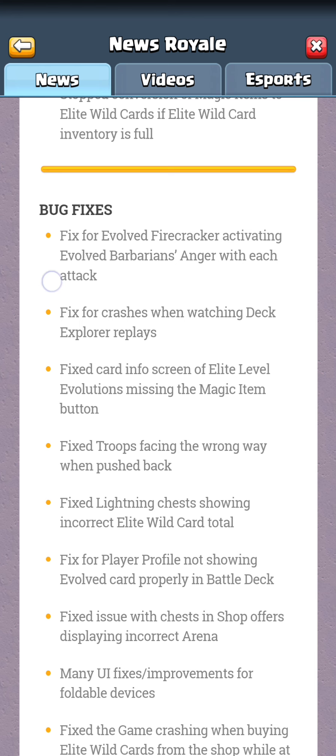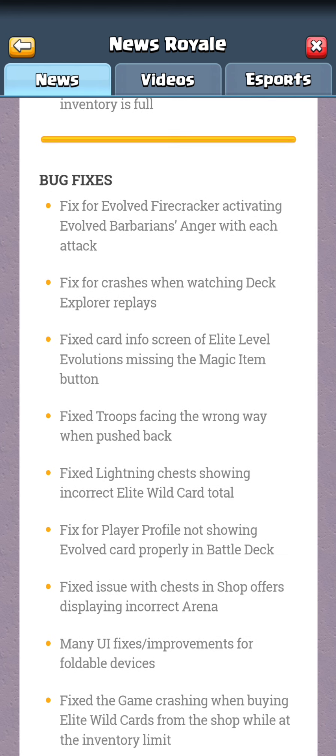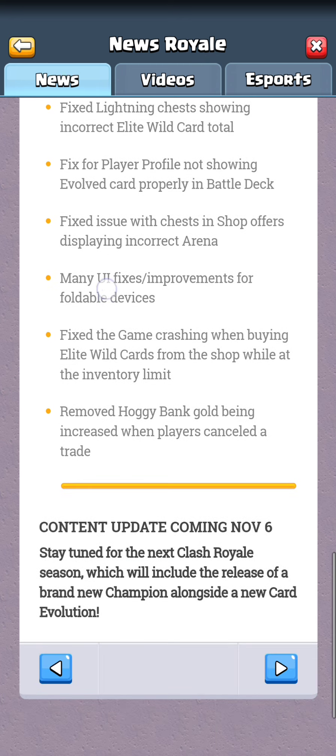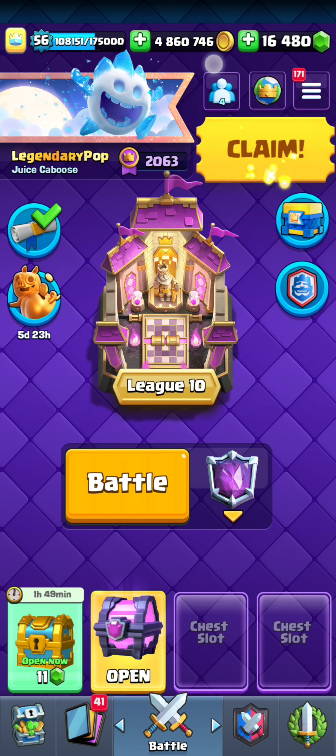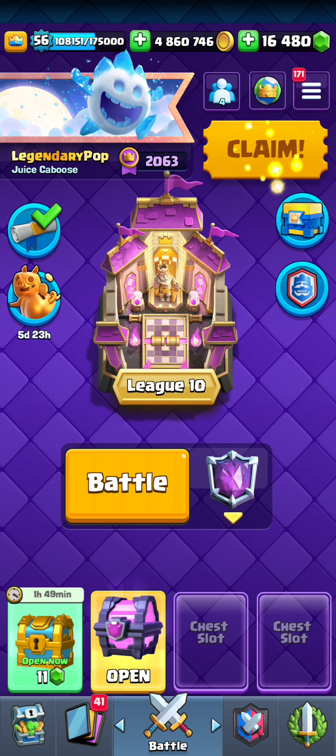We also have some bug fixes. The biggest one that stands out to me is the Evolved Firecracker that activates Evo Barb's Anger — that was actually a big thing I do recognize, so it's nice they changed that. Unfortunately though, this update did introduce some bug introductions as well, because there are actually some bugs I'll be talking about and showing you guys today.